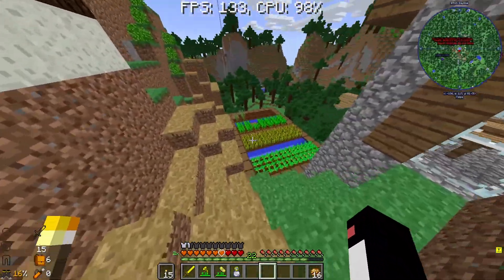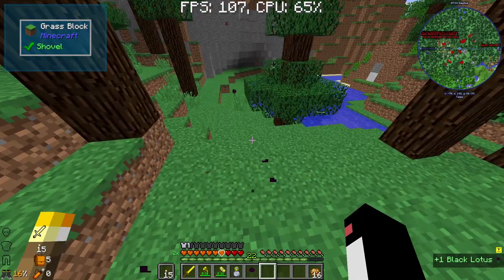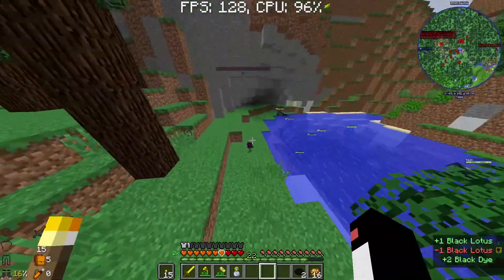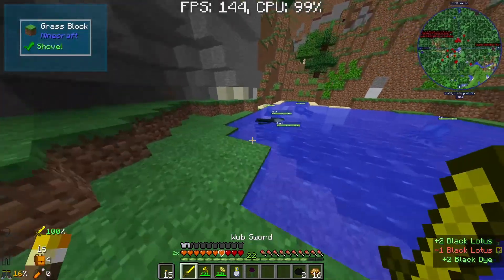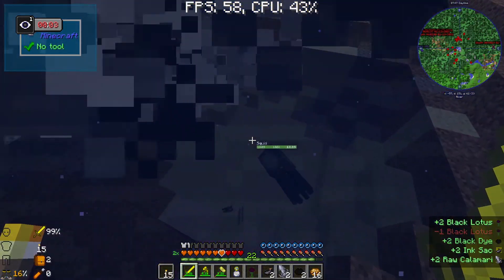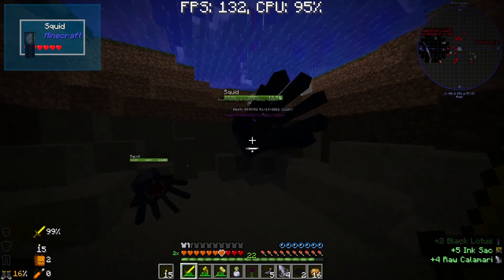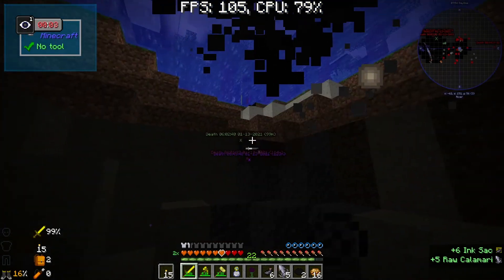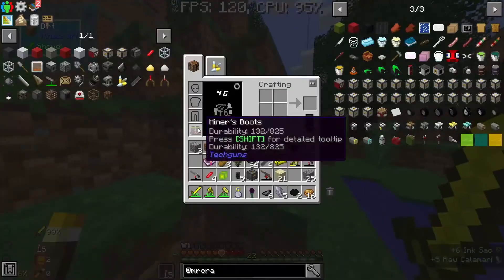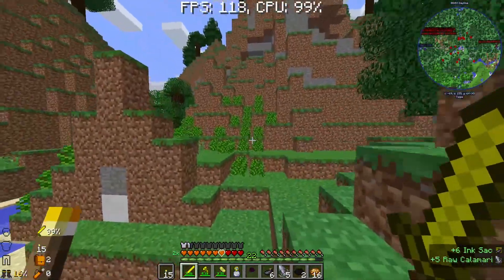I'll go have a little look. There's plenty of yellow dye, which is unfortunate because we don't really need it. Does the black lotus turn into black dye? It definitely does - there's our black dye taken care of. We even have squids, so I might kill some squids just to make sure we have enough. That gives us black dye, which means we have the grey dye because we have the bone meal. So it's just red that we're after - I've got to find a rose or something.